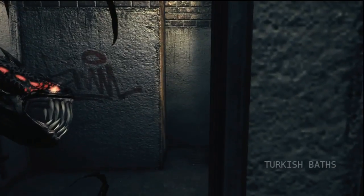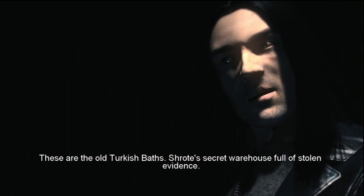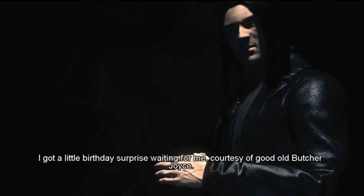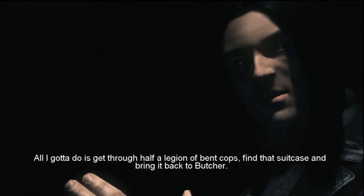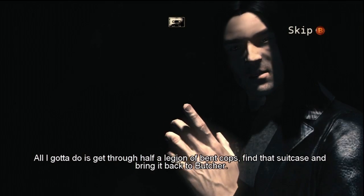Demon armor is still useful. Let's head on up to the Turkish Baths. These are the old Turkish Baths — a short secret warehouse full of stolen evidence. But there's a little birthday surprise waiting, courtesy of good old Butcher Joyce.